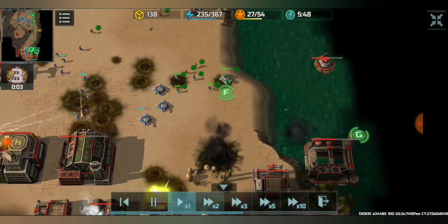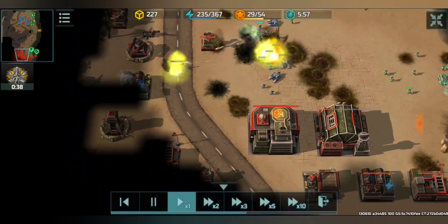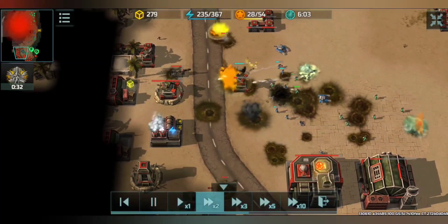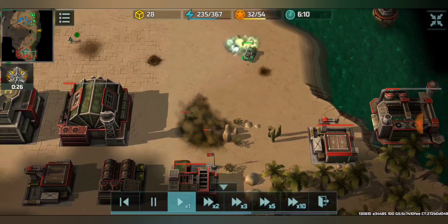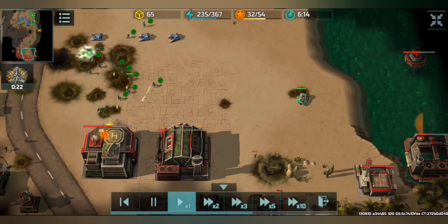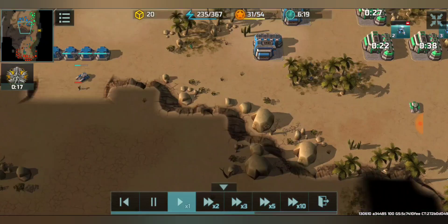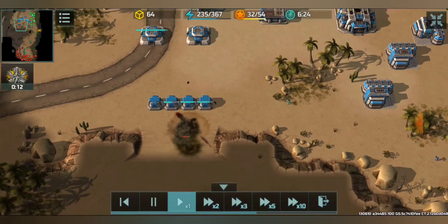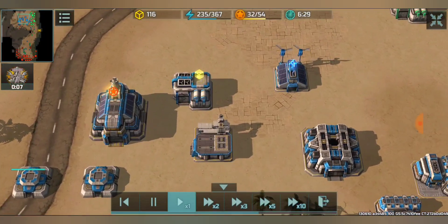I'll be leaving one Zeus here to take care of these buildings. That barracks is producing more riflemen, just delaying the work for my Zeus. More reinforcements keep coming and he's under attack by these infantry — it's natural he can't see it because he's already busy doing so many things.